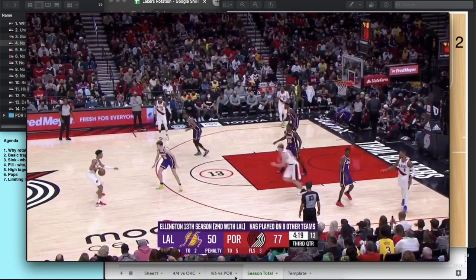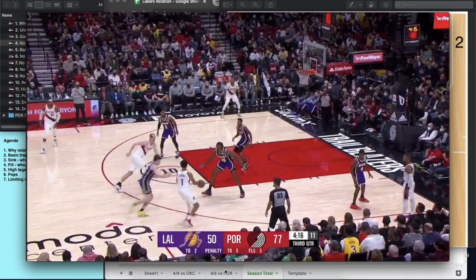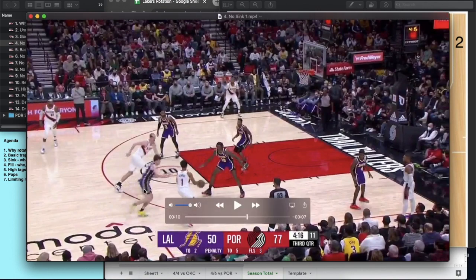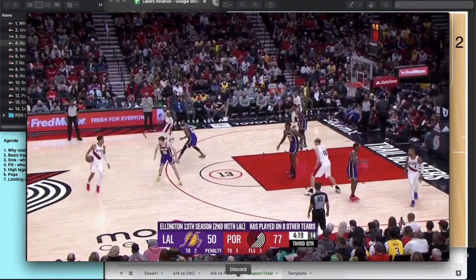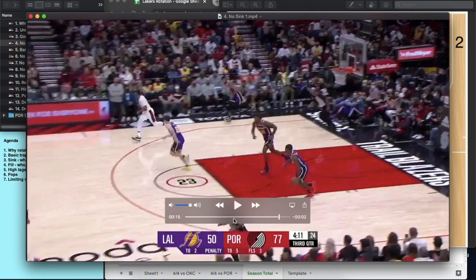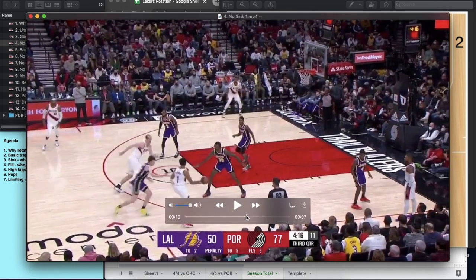Next play — ball screen pop. Dwight Howard at the level of the screen, not giving up a pull-up three to Simons. Reeves is chasing over the top. Look where Monk is — it just happened and Monk is already in position on the weak side. Watch Monk and then Ellington. Monk is ready, he's there, he's in position. Ellington blows his rotation.